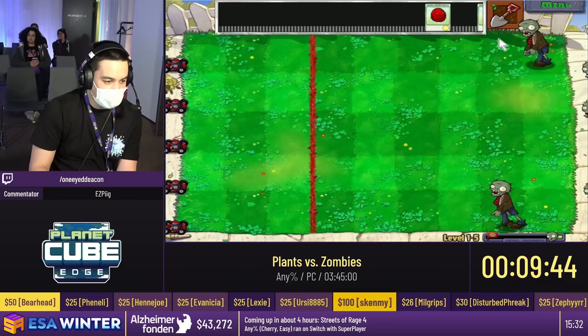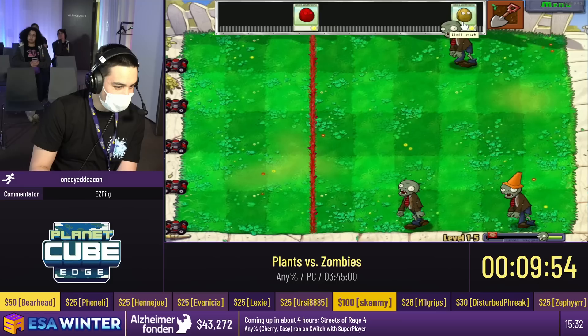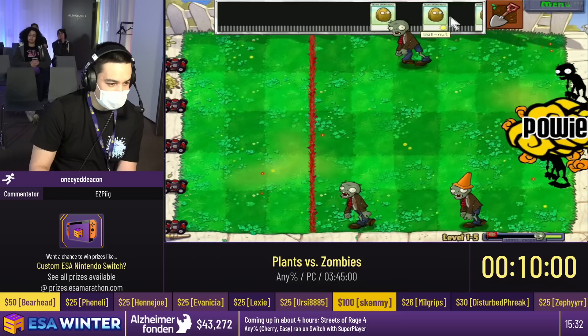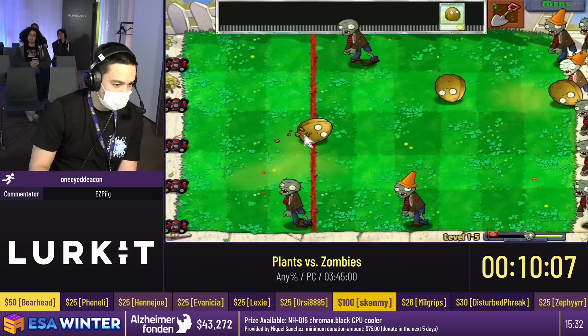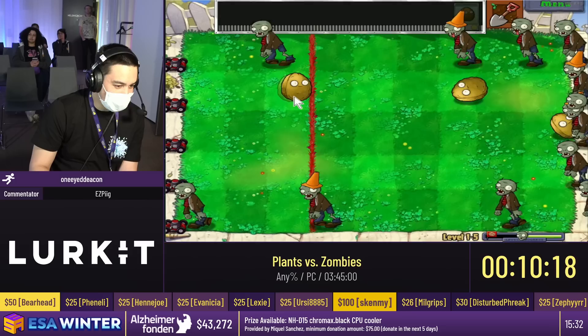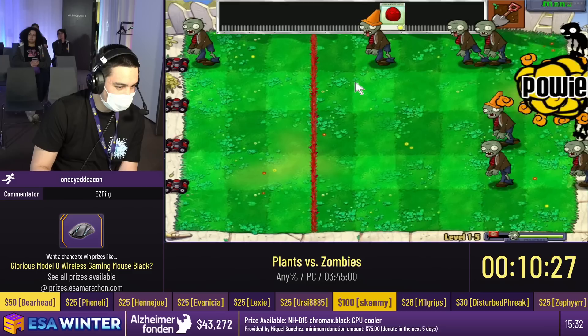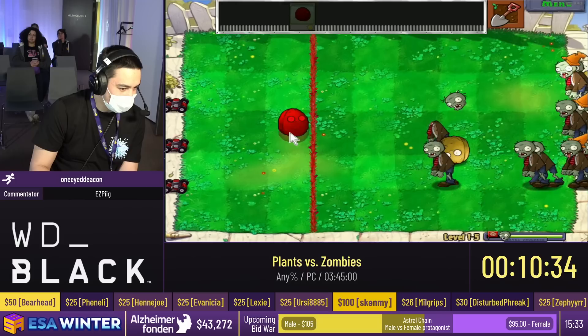We met Crazy Dave. He gave us a shovel, which is very useful. We're gonna be using it a lot later to dig up plants. This is walnut bowling — our first conveyor level. With this conveyor level, you have either regular walnuts or exploding walnuts. We want to get as many exploding walnuts as possible, which we usually don't. I got one, which is actually better than I got in practice earlier. The exploding walnuts have about a 15% chance of showing up, which is not good. They cause an instant wave pretty much regardless of where they're thrown.